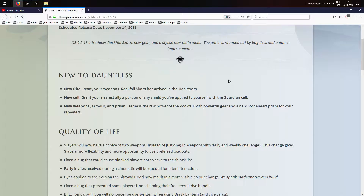A new cell: the guardian cell will grant your nearest ally a portion of any shield you have applied to yourself. It's just one person though, which is a little sad. I really liked how repeaters were the first thing to have a group buff — I'm a big fan of group play and group buffing.